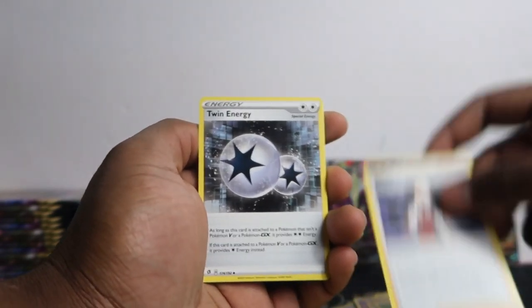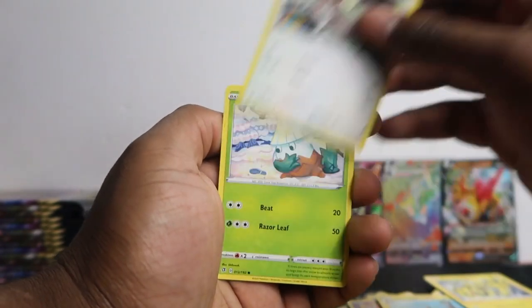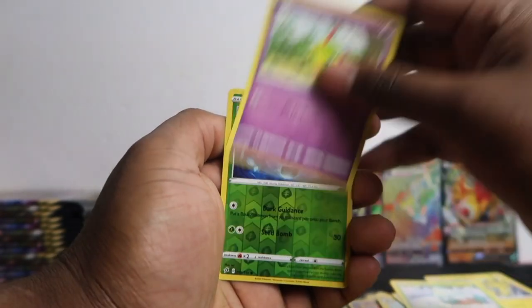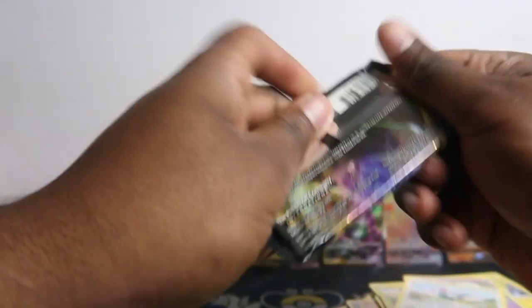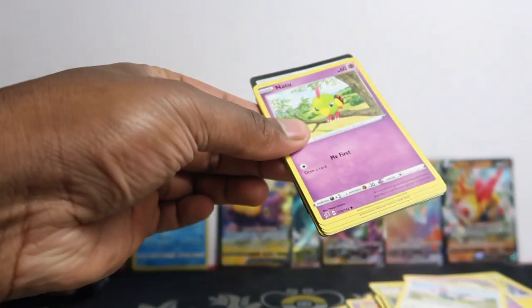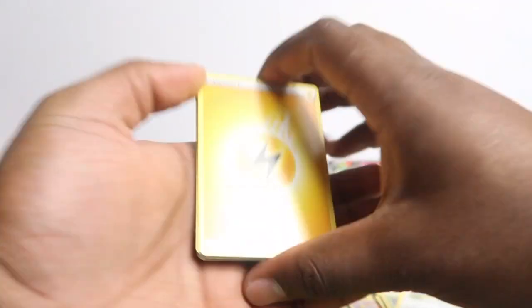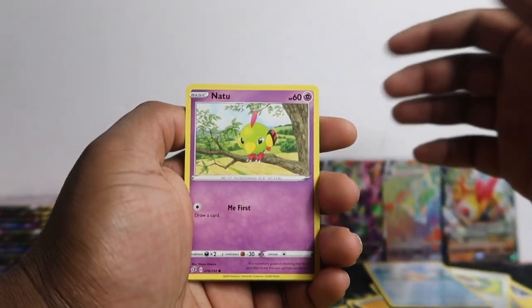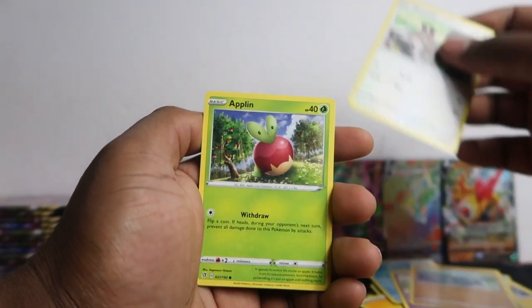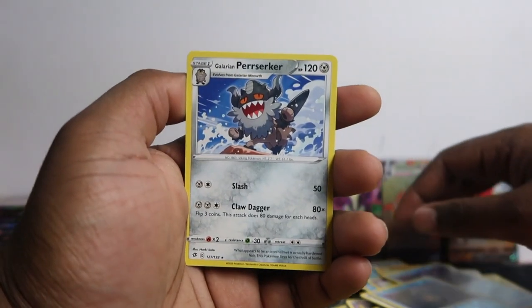Alina, Twin Energy, Heliolisk, Magma, Electabuzz, Squavit, Snova, Natu, Phantump, and Unfezant. Why are all the code cards peeking out — it's a bit weird, luckily they're not facing the other way though. Medicham, Pokeball, Pelipper, Natu, Barboach, Gova, Applin, Titan Pole again, Inglarian, Perrserker.